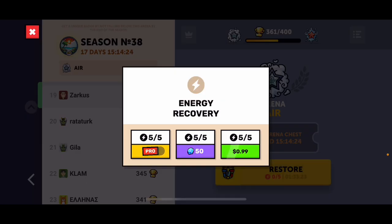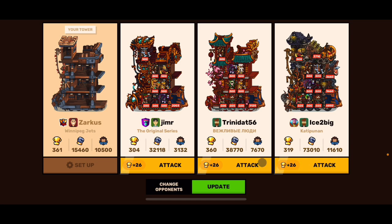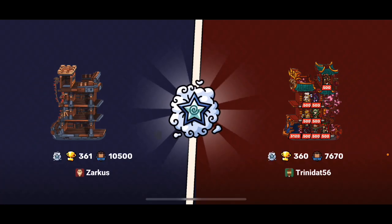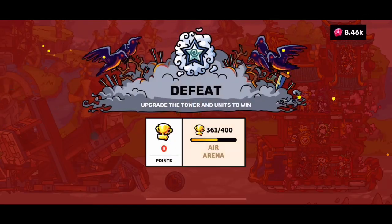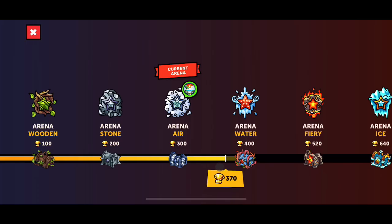Now, since I have the pro version, I'm gonna make a bit more. I'm gonna do the same thing — I go with my empty tower against another opponent. I was at 360, now look here: 361... hold on... 370.